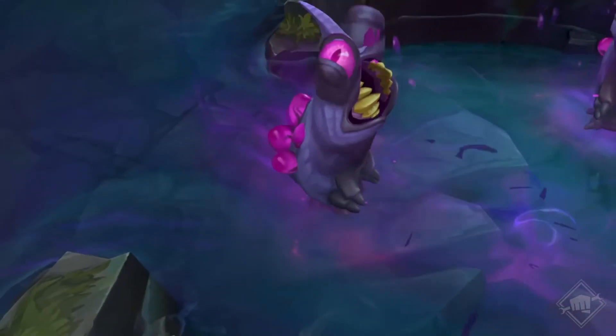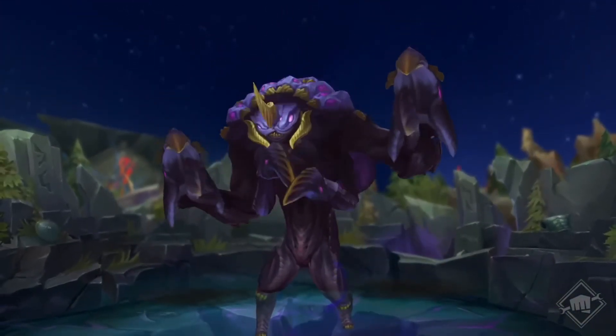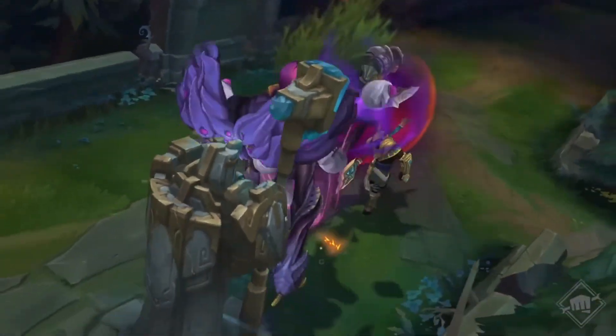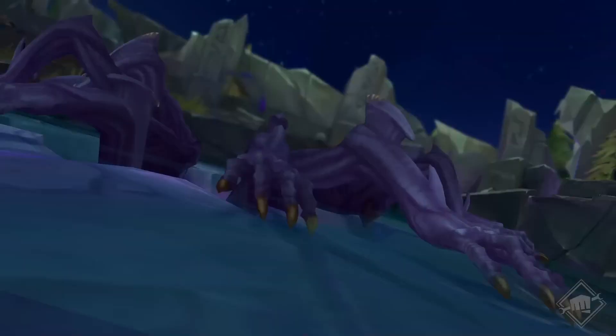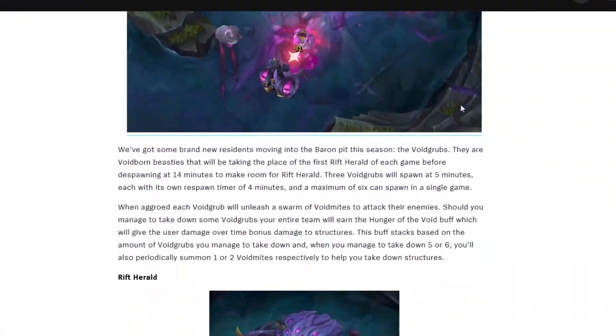The new items for Season 14 look absolutely nutty. With the extra camp that increases damage to towers and the battle sled Rift Herald — mythics are finally gone. So let's take a look at those new items.